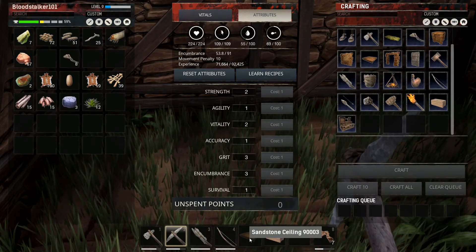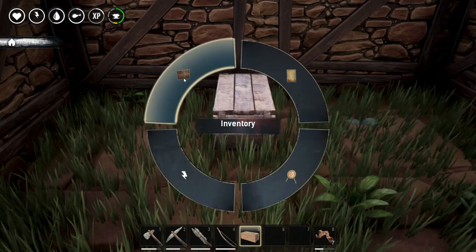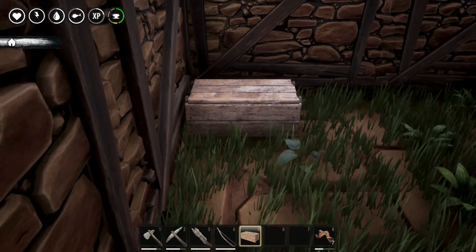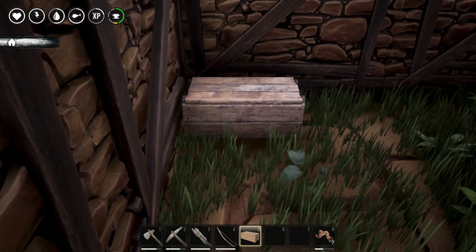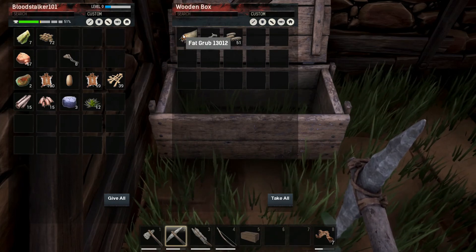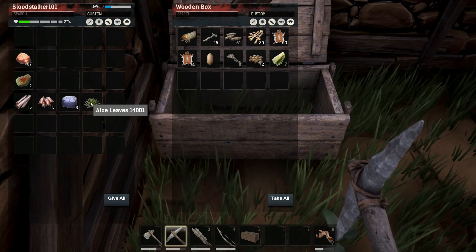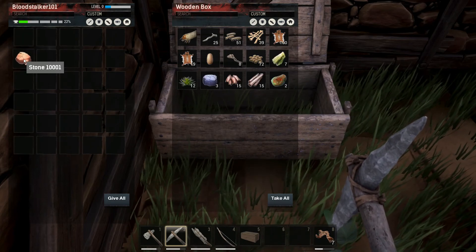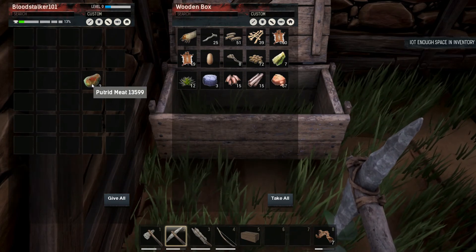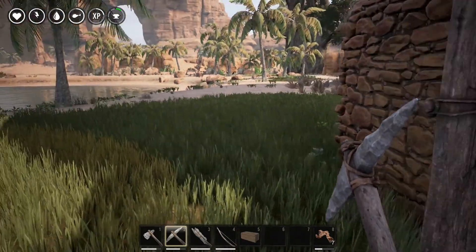We don't need any more roofs. There we go — look at that storage chest. I wonder how much you can hold though. Small amount, but it's better than nothing. Let's see: seeds, plant fibers, iron, bark, wood. I don't care about puched meat — why does it keep going in there? Drop that. We filled up a storage chest already — kind of sucks, doesn't it. So now it's about gathering some more.